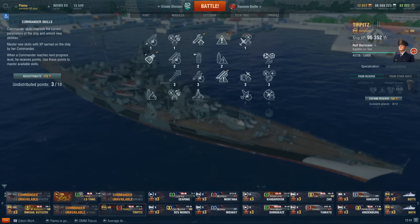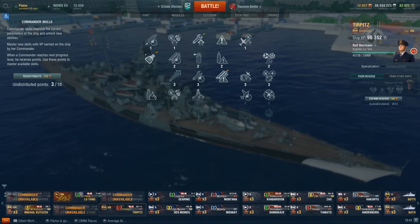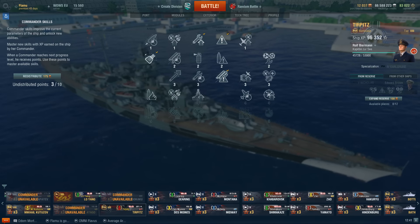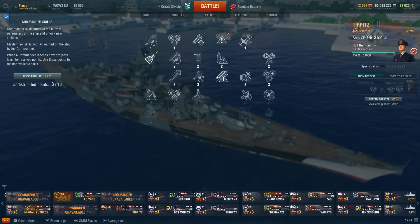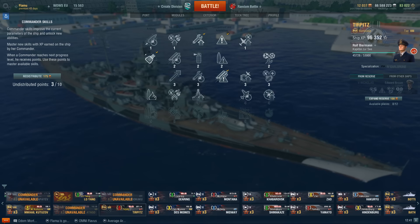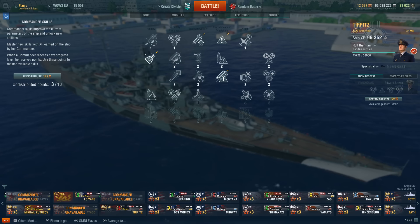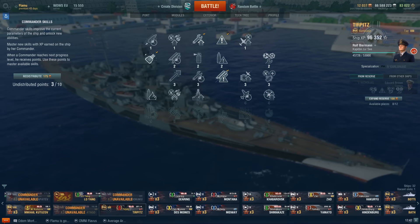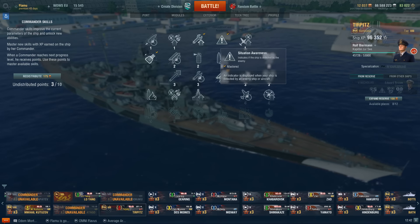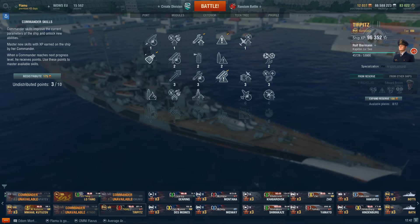Captain perks-wise, I started an entirely new captain because first of all I didn't want to use my Hindenburg captain since it would not be optimally specced for a battleship, and second of all German battleships are coming in August I think it was. So you obviously will want a new captain for those battleships — I figured I might as well start early and level a new one, and then in August this captain will probably be in very good shape and I can use it on the new battleship line. Captain perks-wise: situation awareness and basics of survivability — these two are very, very important. I always recommend them both.